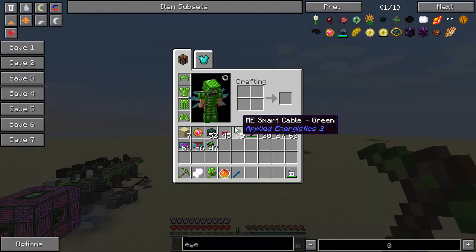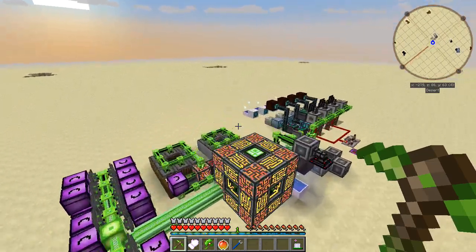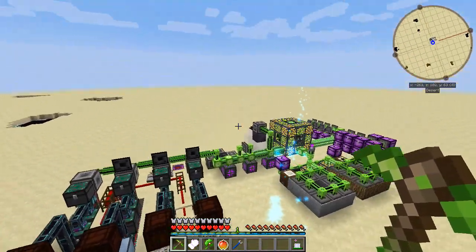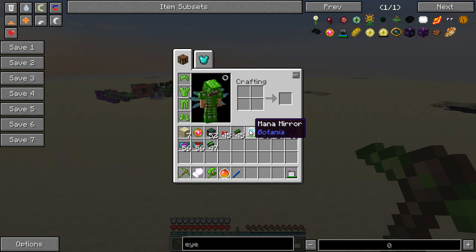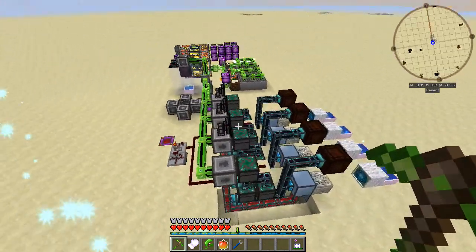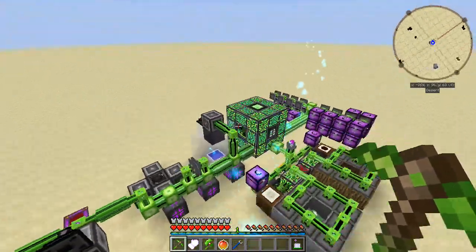So this is a creative testing world. I'm in survival just because I like being able to break blocks not instantly. I have all creative items. This is a mana mirror attached to a mana pool. Everything's cheated in, just so you know. It's not legit.